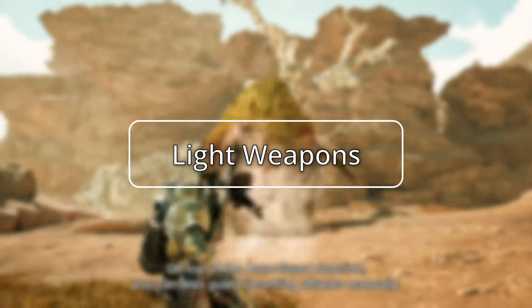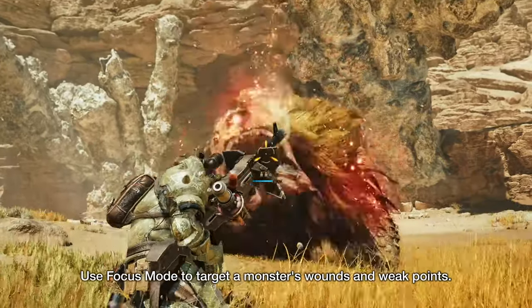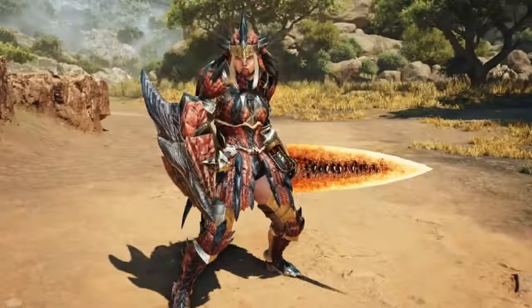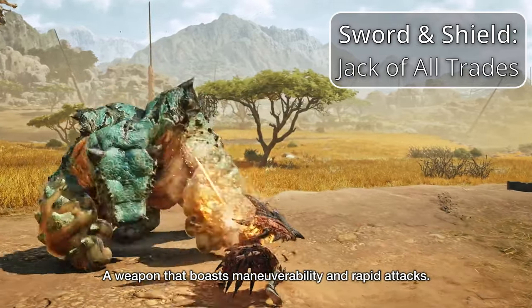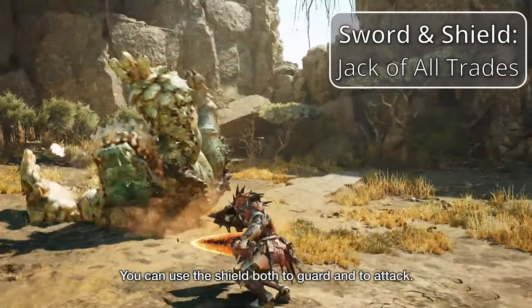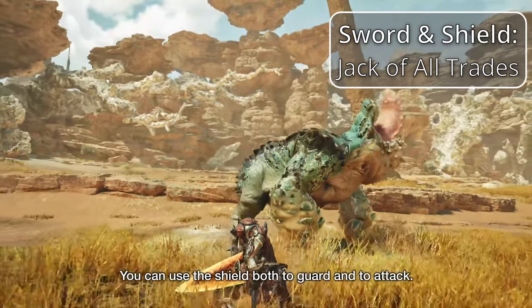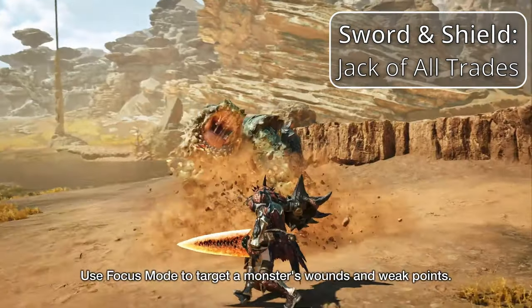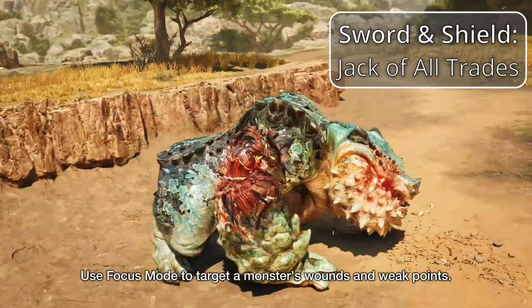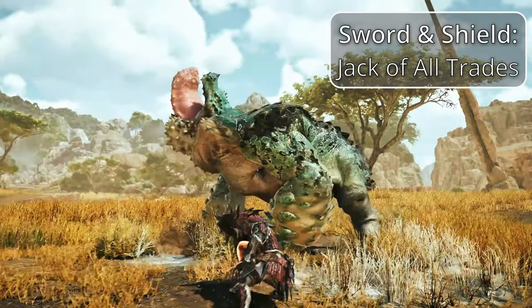Up next are the Light Weapons. Light weapons have much quicker attack combos and patterns compared to heavy weapons, but don't let that make you think they are weaker. At number one we have Sword and Shield — the bread and butter starting weapon for Monster Hunter. It has incredible versatility, including rapid sword attacks, a solid shield for both guarding and bashing, and the ability to use items while your weapon is still unsheathed. This is likely the best weapon for beginners to learn the game with, and even so, the skill ceiling for Sword and Shield is very high.